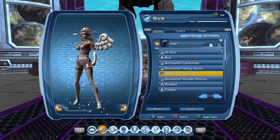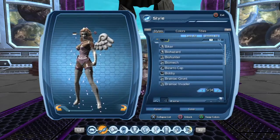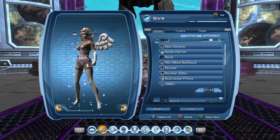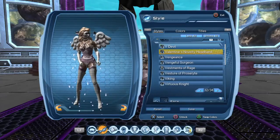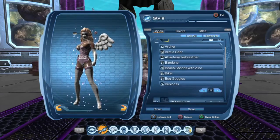So with the hair I've just picked the Bombshell Supergirl hair because I feel like it's a nice little hairstyle. And with the head I have picked the Valentine's novelty headband, which you can also get from the vendor.